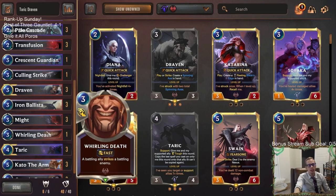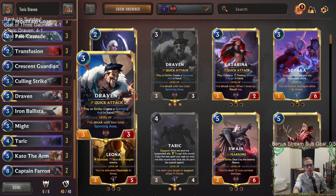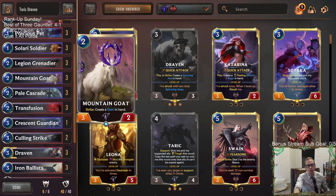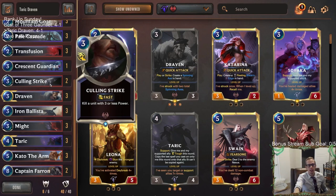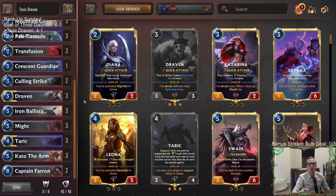Whirling Death didn't look good. I think we would just go to two Culling Strike. Even in that matchup against Twisted Fate you want Culling Strike. Against the bigger decks like your Trundle decks, or your Demacia and Freljord decks, that kind of stuff — you want Whirling Death. But we'll try Culling Strike. Elixir of Wrath looked good though — we drew it once and that card looked good. We'll change that up because I think it could have maybe helped win us the game that we lost. So there's Taric Draven. Those of y'all watching later on YouTube, hit that like button and feel free to leave those comments as well. Thank you so much for watching and I'll see you for the next video.